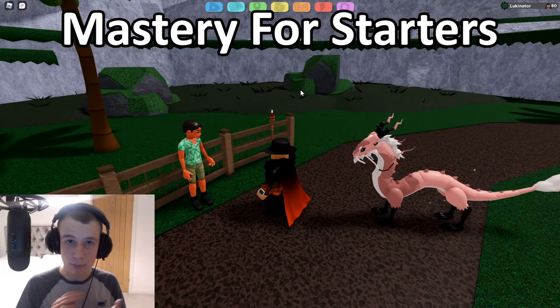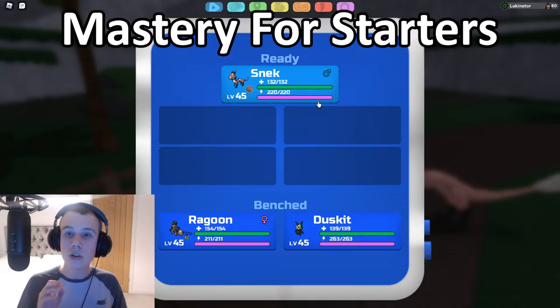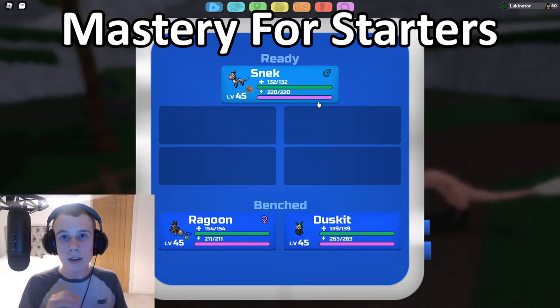If you want to speed this up even more, you can put the same Lumion species into your party. For example, if you want to level up a Wee Vault as quickly as possible, for free-to-play players: if you get two more Wee Vaults by rallying or trading and put them into your bench, they will gain 50% EXP as well, which contributes to the EXP task and gives you a lot more EXP in general.